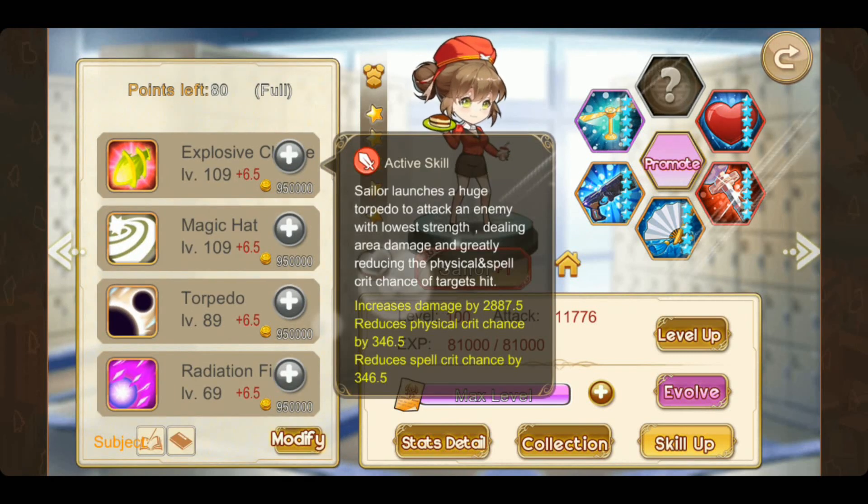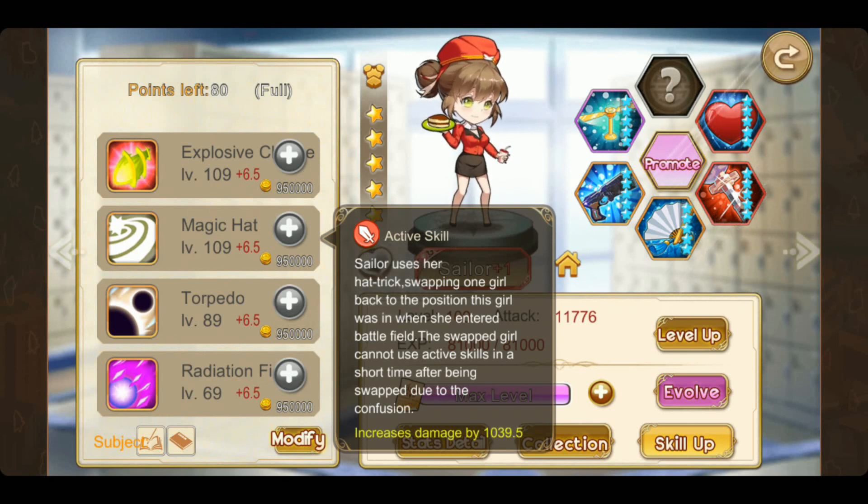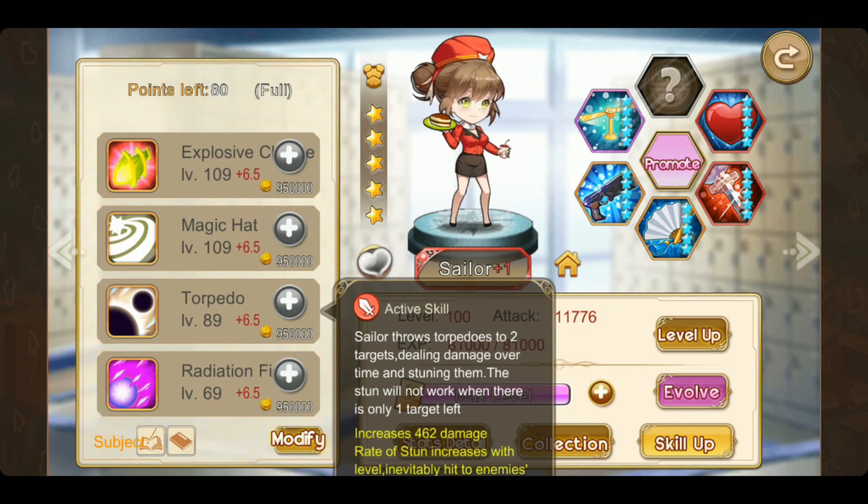Let's take a look at the skills. The first skill - explosive something, I don't know what it's called - Sailor launches a huge torpedo attack on the enemy with the lowest strength, greatly reducing their spell crit chance as well as physical crit. That's a pretty nice effect for an ultimate. Both of them are non-awakened. The magic hat skill is very simple: bringing the frontmost battle girl all the way to the back. The third skill throws two torpedoes at two targets and will group them together, and it can also stun.